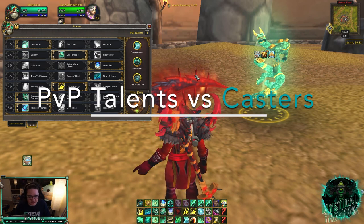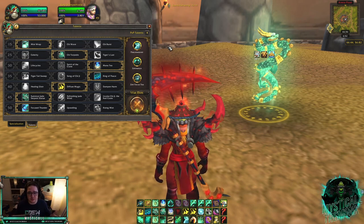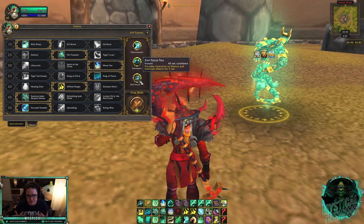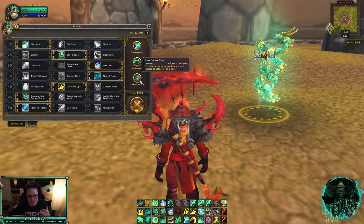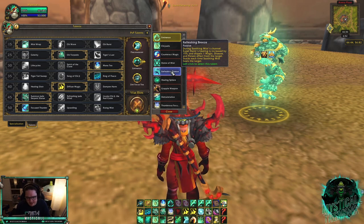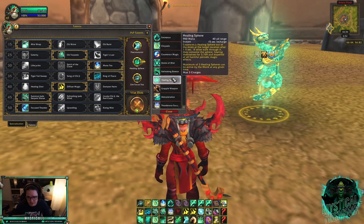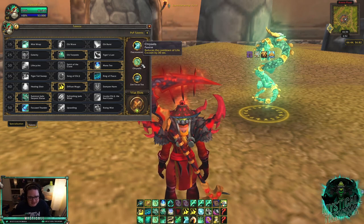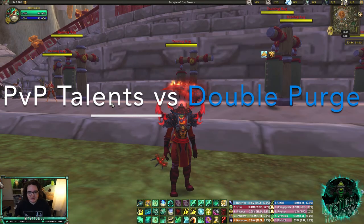Versus casters, I'd recommend Peaceweaver — it dispels any dots and makes your whole team immune to magical effects. Zen Focus Tea is also important versus Warlocks, Shadow Priests, and Balance Druids, making you immune to interrupts and silences, which is critical versus all that crowd control. The final slot depends on the matchup: Eminence if you're against a Resto Druid that stuns into Cyclone, Healing Spheres if you're against Affliction Warlock so your team can get instantly dispelled, or Chrysalis as a general option if neither applies.